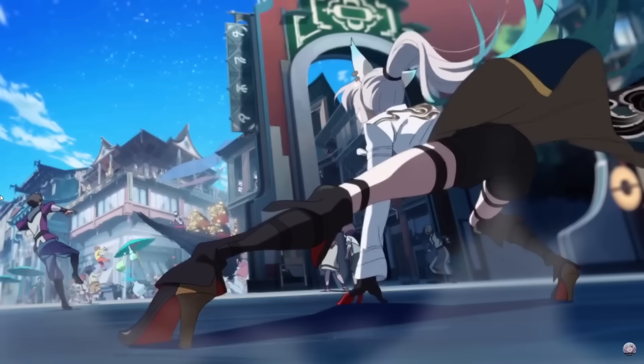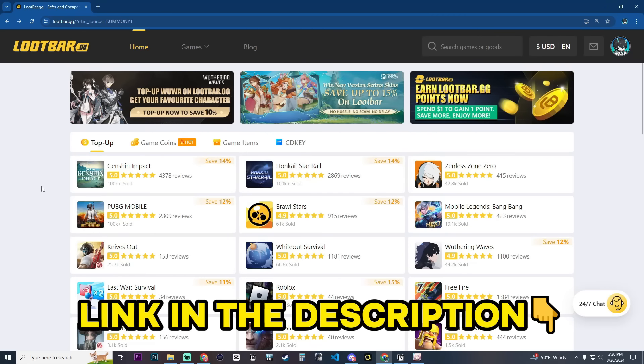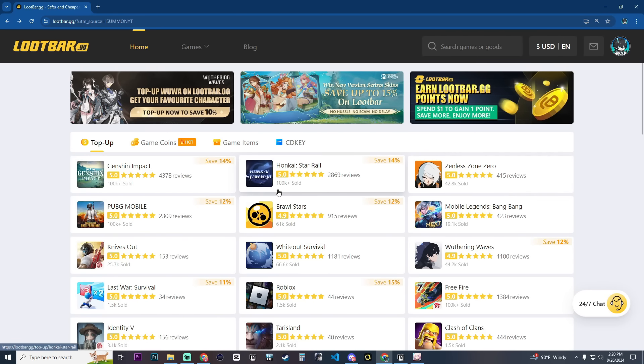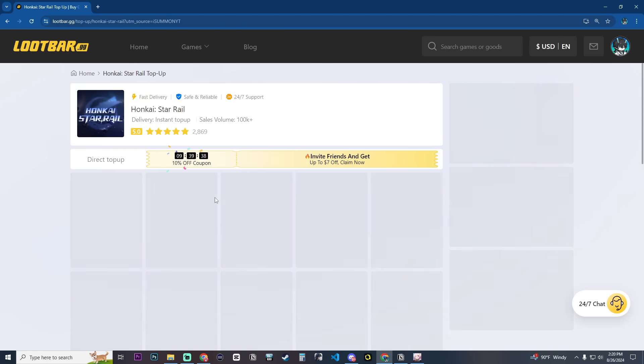Everybody knows that Fai Zhao comes out in just a few days. And if you are in the market of getting Stellar Jades or topping up, make sure to check our friends over at lubar.gg. The link in the description is going to take you to lubar.gg. As you can see, they have Genshin Impact, Honkai Star Rail, and NLS on Zero. Currently they have a 14% savings on Honkai Star Rail, so you're going to click that.